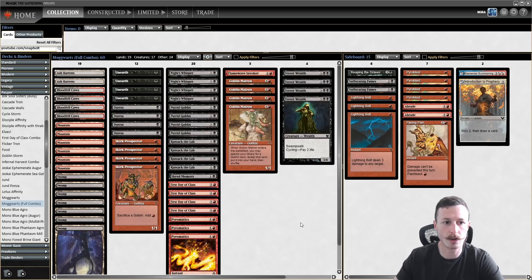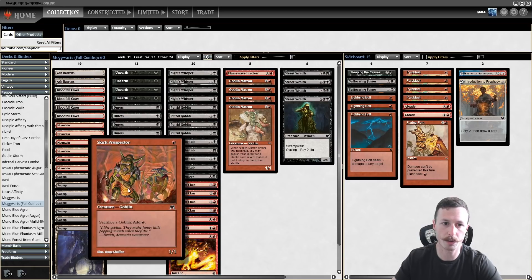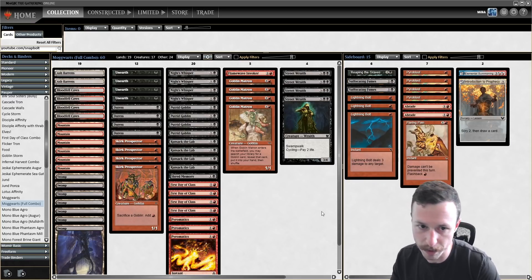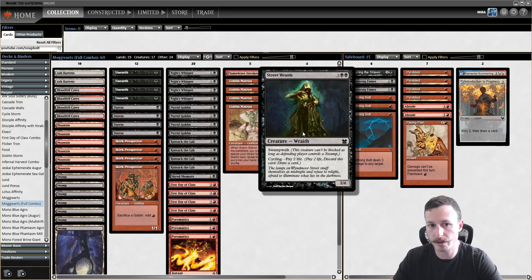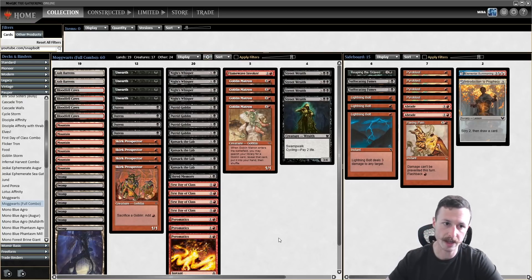Let's go through this list before we get into games. This is very different — you're not playing Goblin Sledder or Goblin Raiders; you're not trying to win by combat at all. You're trying to win with Pyromatics, a two-mana instant that deals one damage to any target with replicate. Basically, you make infinite mana with the combo of First Day of Class, Putrid Goblin, and Skirk Prospector, then Pyromatics them out.